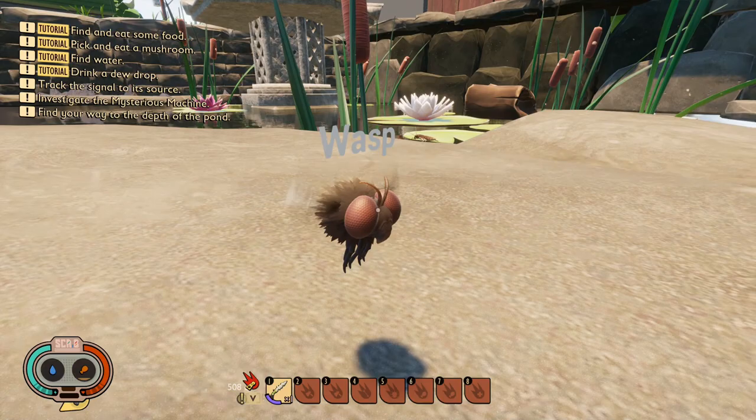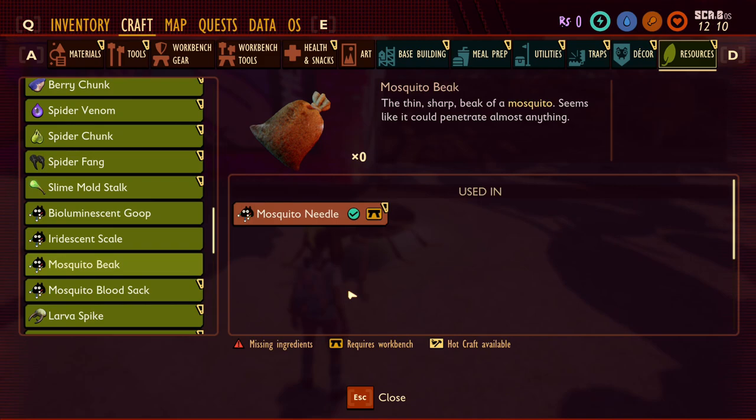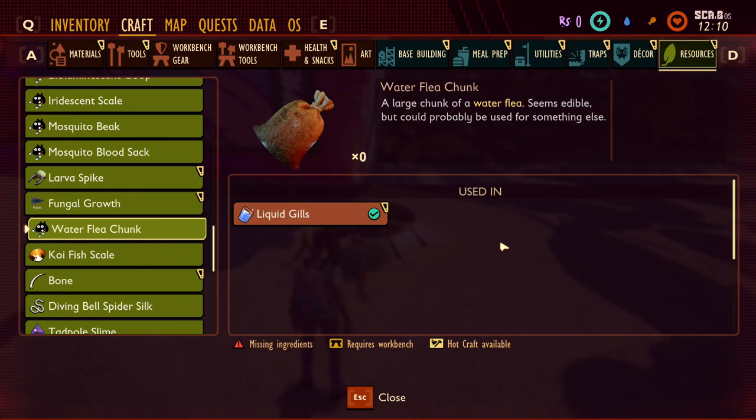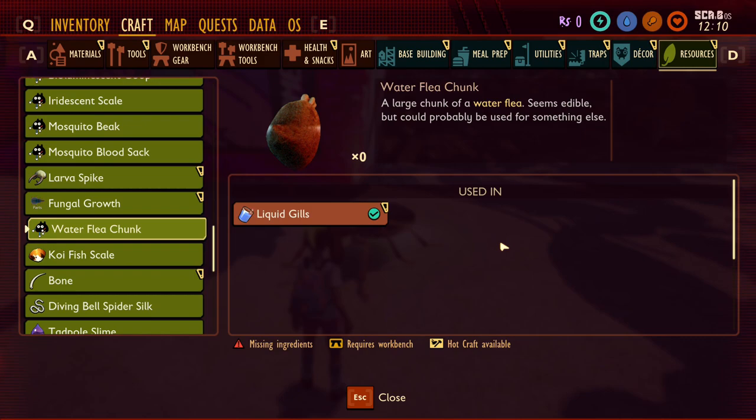I was able to find a spawn command for a wasp, so expect to see some of them in the future. For mosquitoes, I can't actually show you — it was at one point spawnable with a full model but no longer seems available, likely because a recent patch fixed Burgle giving quests to hunt mosquitoes so they've been disabled temporarily. Their beak and bloodsacks will be used to craft the mosquito needle and firefly lantern. I also found a reference to a water flea, which looks like it will be used to make a smoothie to extend your breath underwater.